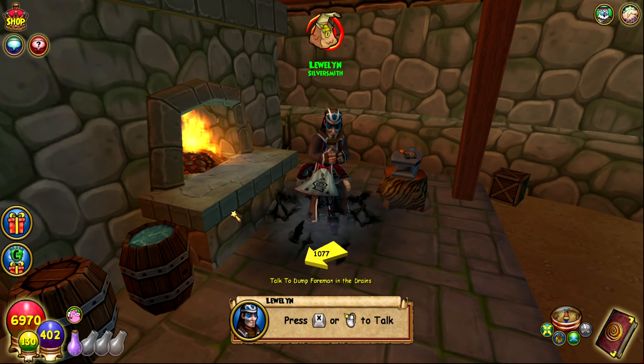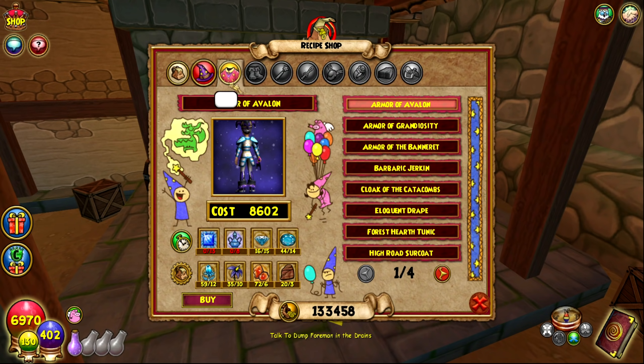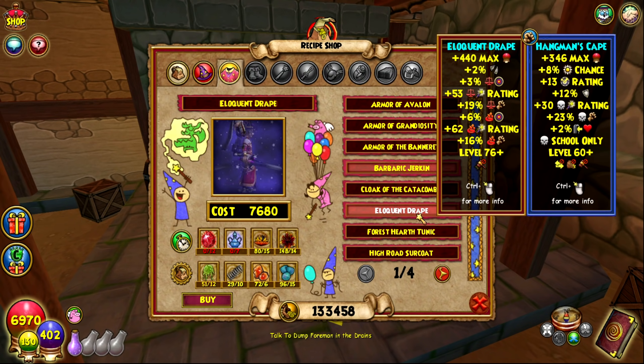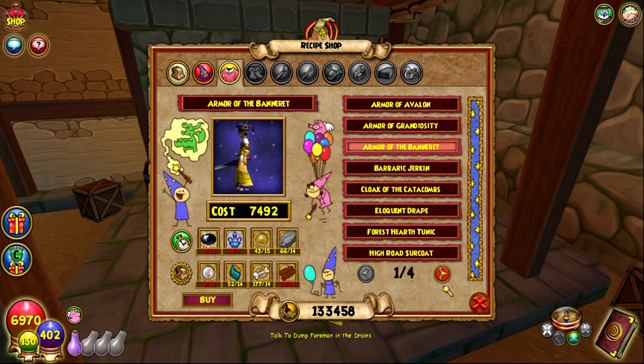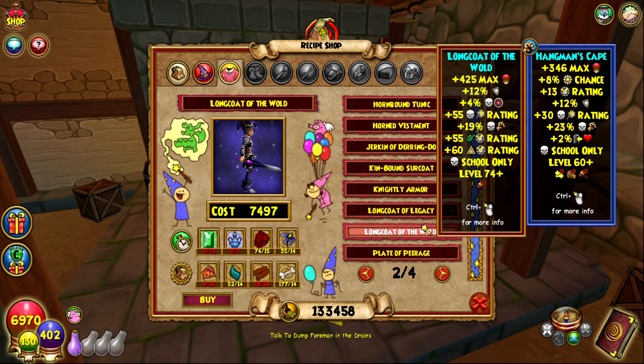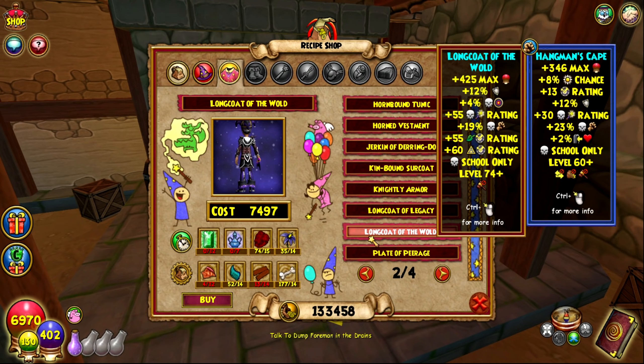The next option worth mentioning is the Avalon crafted gear from the vendor Luellen. If you don't want to farm Waterworks or Zigzag, this is a pretty good alternative. Comparing the Avalon crafted robe to Waterworks, you lose a little bit of damage, but overall the difference isn't too large. If you're fine with crafting gear instead of farming, this is a decent option you could use through levels 76 to 99.